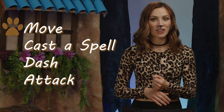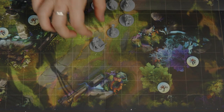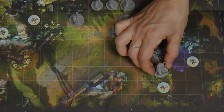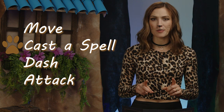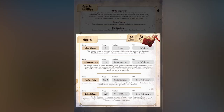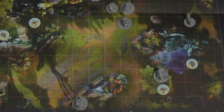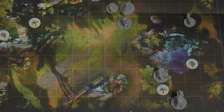Actions include Move: a character can move up to their speed value in any direction. Combat usually takes place on the map, which is divided into squares — characters can move that many squares using this action. Cast a Spell: referring to the back side of their character sheet, the magic-using hero or monster can cast a spell like Mage Bolt or Darkness, applying the effects listed in the spell description. Dash: this allows a character to move a second time in a single turn, applying their speed value once again and moving that many squares on the map.